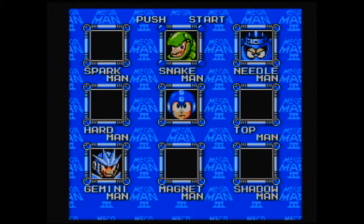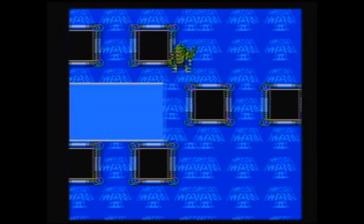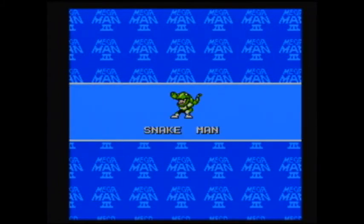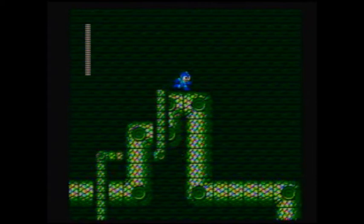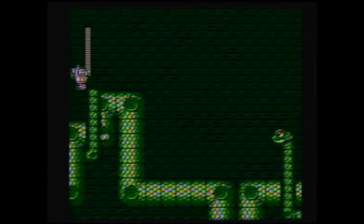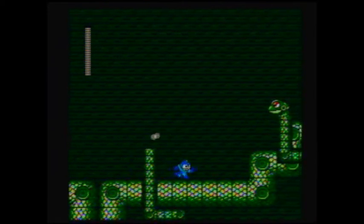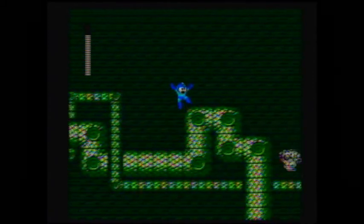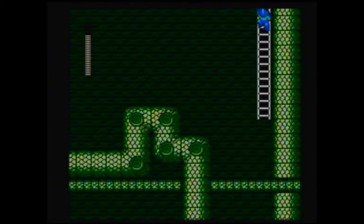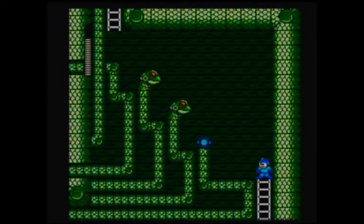Now we've got these three left who are all weak to each other. They're like the cool kids — the clique in high school — and we've got to weasel our way in by becoming friends with one of them. I suggest Snake Man because his stage is pretty simple and he's not the most difficult boss. This is my favorite stage in the game; the music is awesome — I'd say it's the best track in this game. They released a Mega Man 20th anniversary collection with a really awesome techno version of this song.